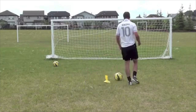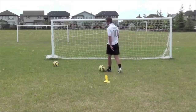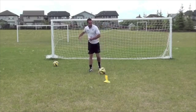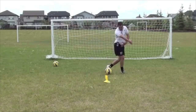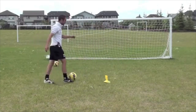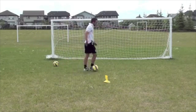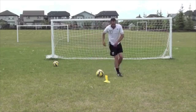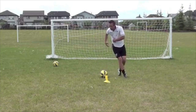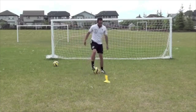The first one we're going to talk about is a body feint. A body feint is when I am using my body to get the defender going one way and then I skip away the other way. So I'm dribbling at the guy, I fake like I'm taking a touch one way — that's what I'm faking — and then I skip out the other way.